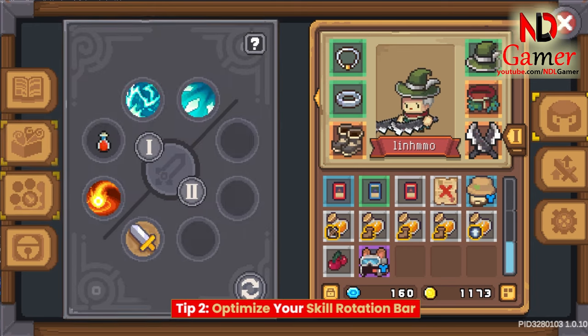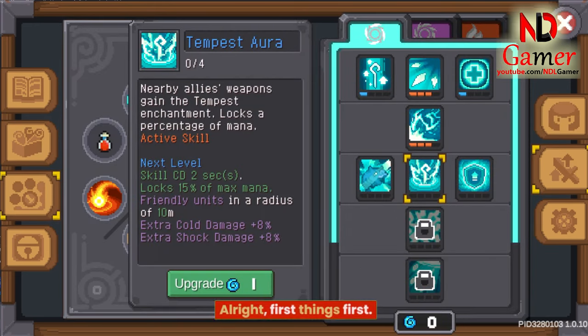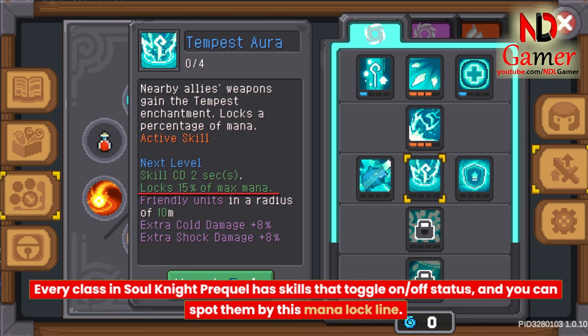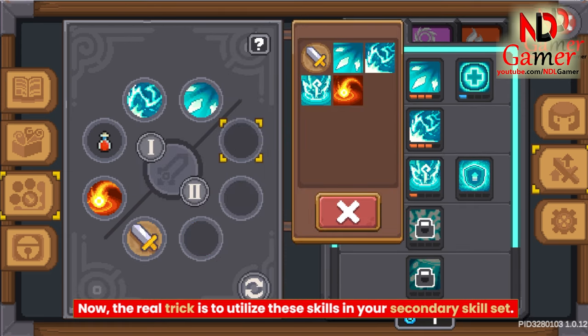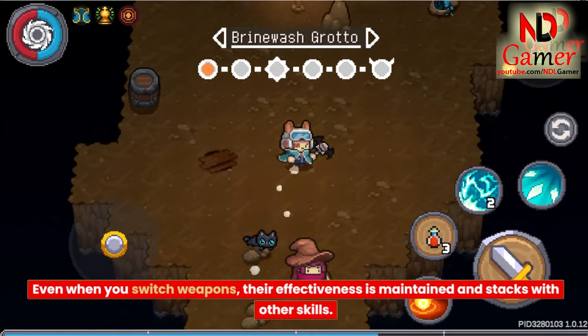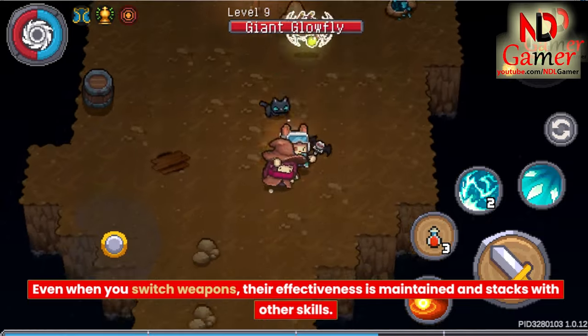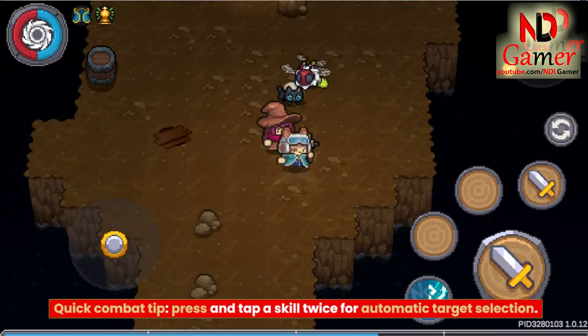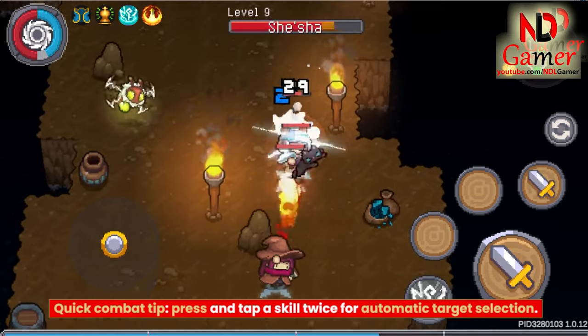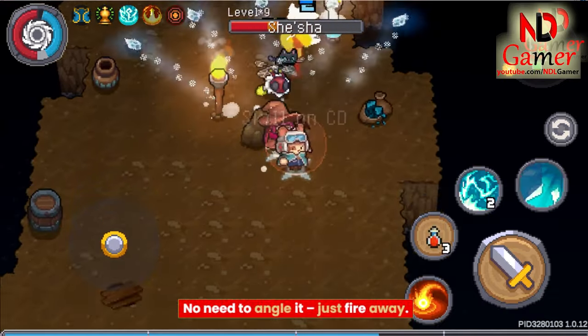Tip 2: Optimize your Skill Rotation Bar. Every class in Soul Knight Prequel has skills that toggle on/off status, and you can spot them by this mana lockline. The real trick is to utilize these skills in your secondary skill set. Even when you switch weapons, their effectiveness is maintained and stacks with other skills. Quick combat tip: press and tap a skill twice for automatic target selection — no need to angle it, just fire away.